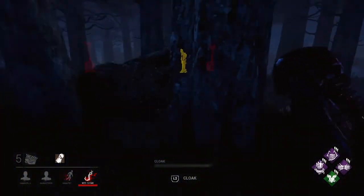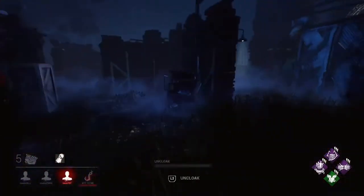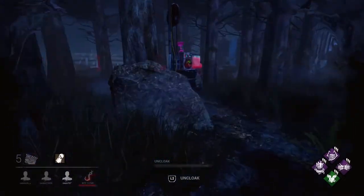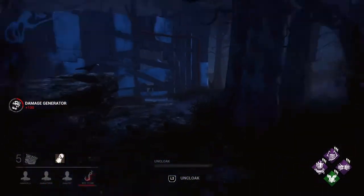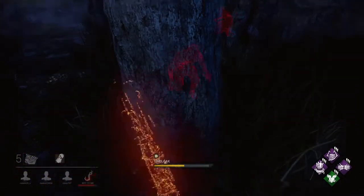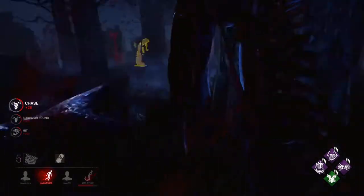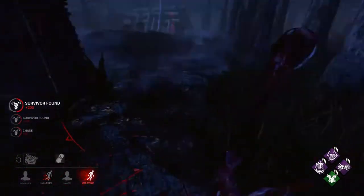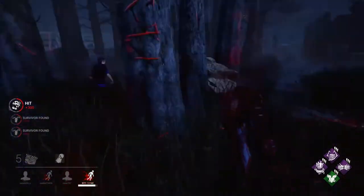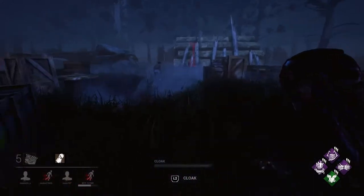We're not going to camp the hook — we're going to go cloak and kick a few generators just to slow down the repair process. They're working on a couple nearby, so we can use the All-Seeing now. Anyone within 8 meters — there we go, there are two of them showing up. Spread the Sloppy Butcher around; until they're healed they will take 25% longer.